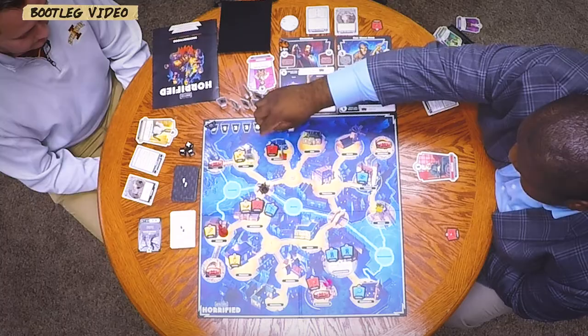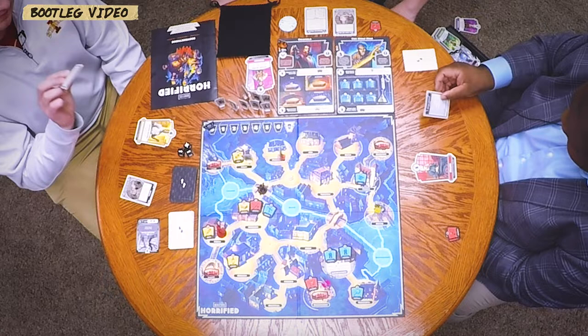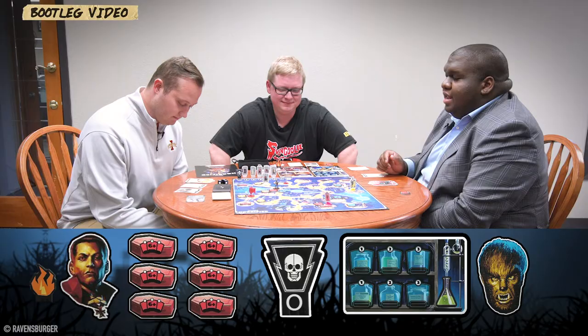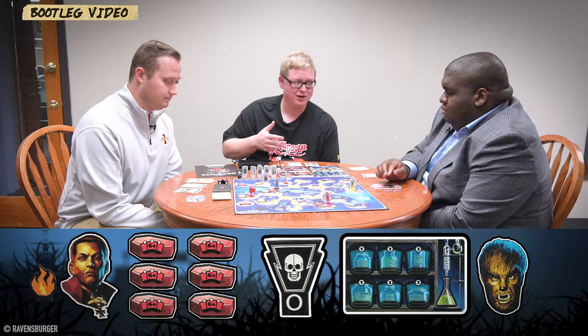Jay takes her turn with five actions: she picks items up and moves around, getting four actions done. On the monster phase the card shows zero items needed. The card references a mummy mechanic but he's not in the game, so we skip it. We check the symbols: Wolfman moves one, heading toward Jay. Dracula also gets to move. Jay ends up safe in the village.